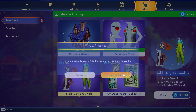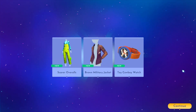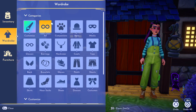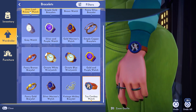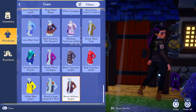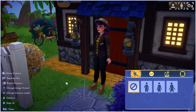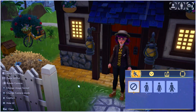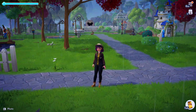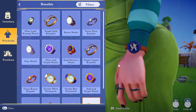Next up we have the Field Day Ensemble for 1,200 moonstones, coming with scarer overalls, a brown military jacket, and a toy cowboy watch. Cute and colorful overalls — these are from the Monsters Inc. collection. The toy cowboy watch I like because it's unique and that is a Toy Story item. The brown military jacket is very good looking but it doesn't feel as unique to me. It just feels like it looks like a lot of other jackets. Overall I'd give this set a 6 out of 10. Bonus points for the colorful overalls but I don't know how much I'd wear them.